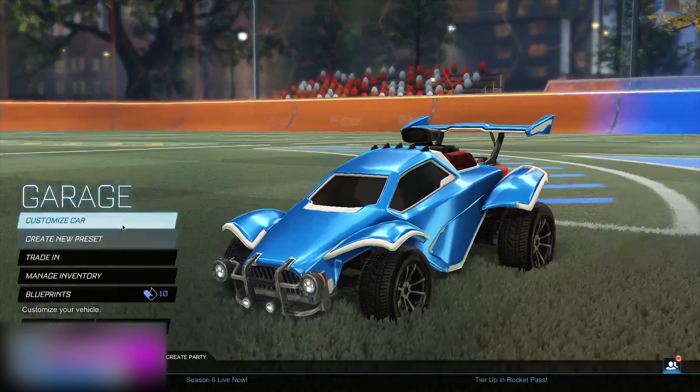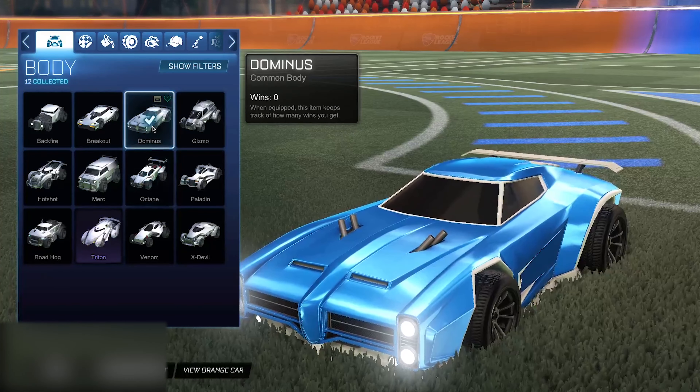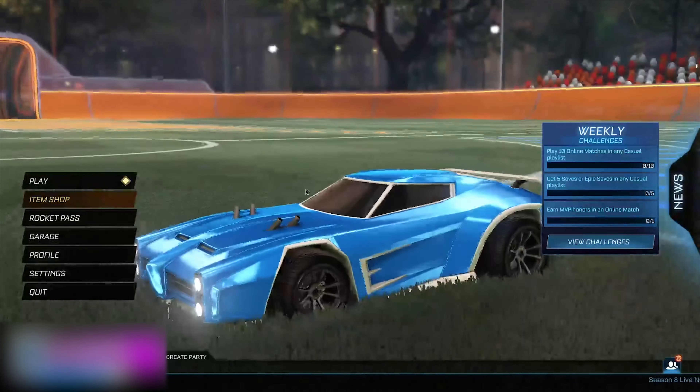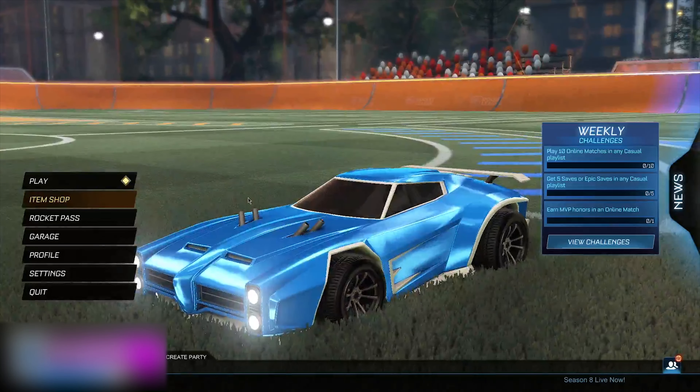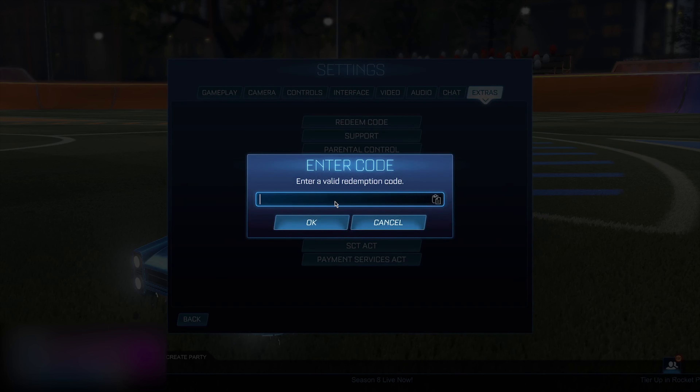Okay boys, to start, you guys want to head into your Garage right here and go to Customize Car. You guys want to put on the Dominus body. Now when you've put on the Dominus body, you want to go into your Settings, then go to Extras, go to Redeem Code, then go in and type 'GIVE_credits'. It's very important that you do it with 'GIVE' in all caps, then underscore, then 'credits' in lower case.